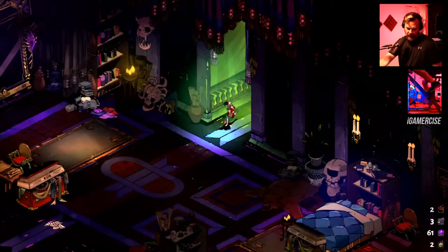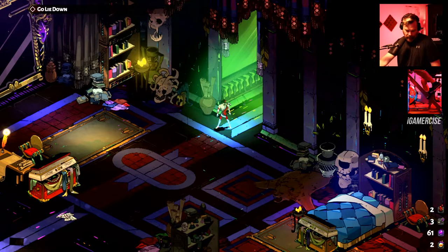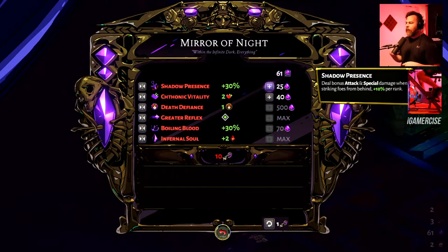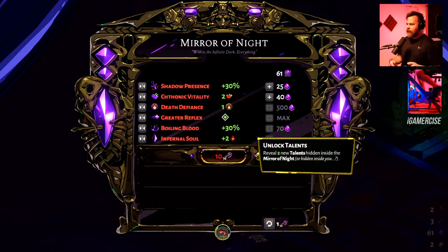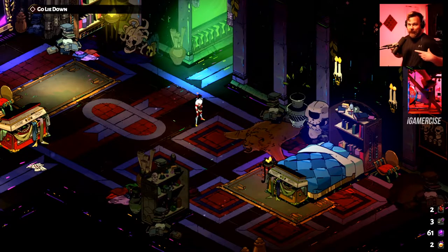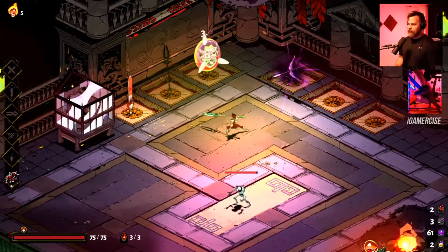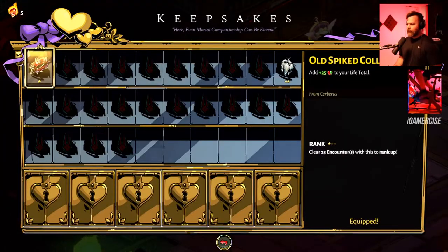I'm gonna save darkness so that once we get 10 keys I can get as much health as possible. From here I'll hold off — either we get to 500 for another death defiance or we get to 10 keys, whichever comes first. I have a feeling we'll get 10 keys first, but we shall see. Let me double-check I've got that one equipped — yep, okay, here we go.